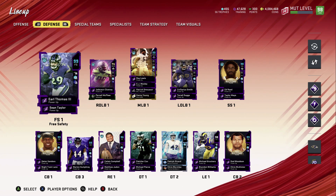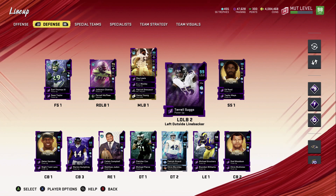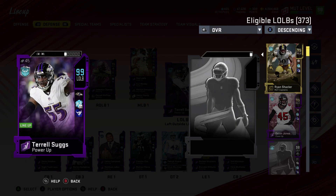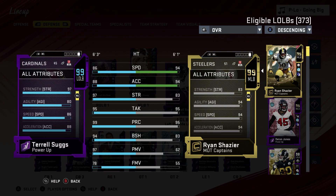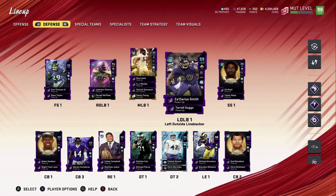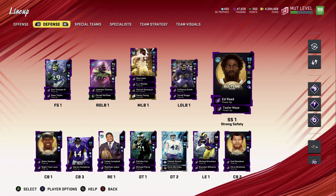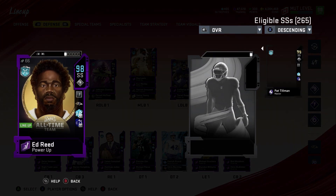We still have Pernell, Earl Thomas, Zadarius Smith. And Terrell Suggs — he's a 99 overall in this squad. Check out his stats: 86 speed, 80 acceleration, 97 strength, 95 tackling, 99 play recognition, 94 block shed, 97 power move, 78 finesse move, 80 agility. Really good card overall, especially on the Ravens theme team — his speed is low but it's still a really solid card.